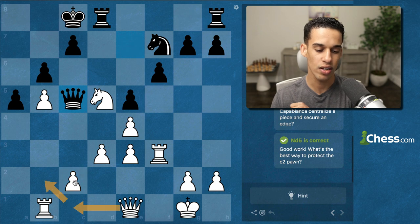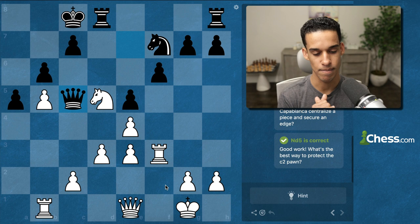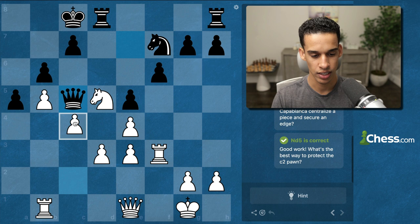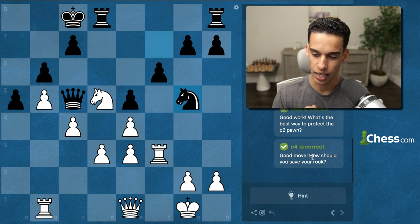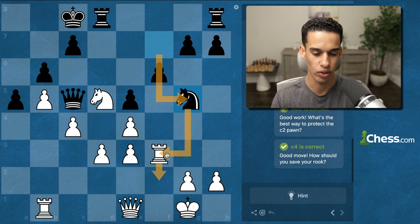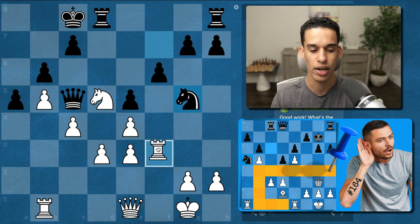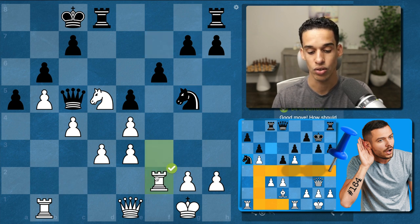Maybe Queen c1, or simply pawn to c4 — I want to say c4, and that has to be the move. Now how should we save the rook? Maybe this move made sense because when the knight came over the rook was already away, but now we can bring the rook through the second rank to help on the queenside. So Rook f2.